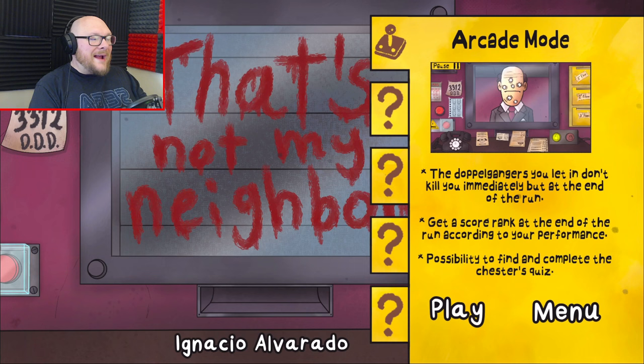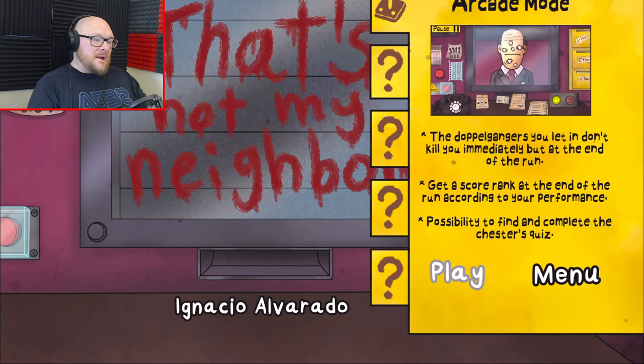The doppelgangers you let in don't kill you immediately but at the end of the run. Get a score rank at the end of the run according to your performance. Possibility to find and complete Chester's quiz. I don't know who Chester is but let's find out, shall we?